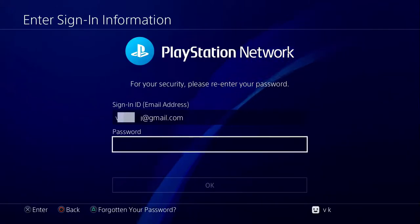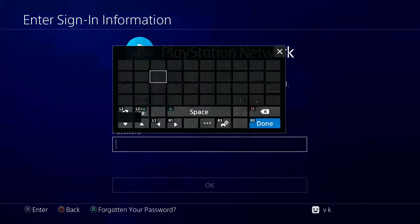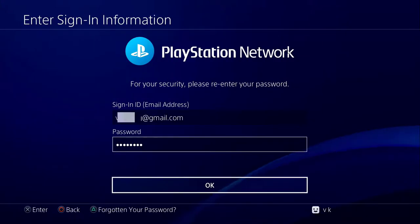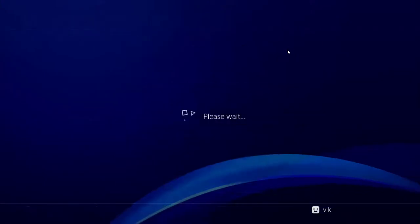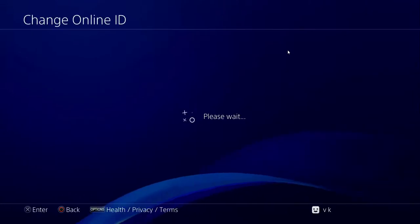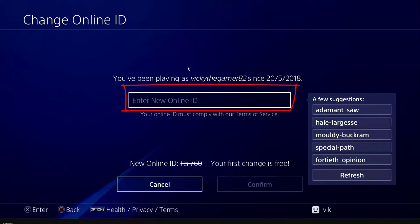You need to enter your password — this is your PSN password. Now you can change your ID. It shows you have been playing as 'wiki the gamer' since 2018.